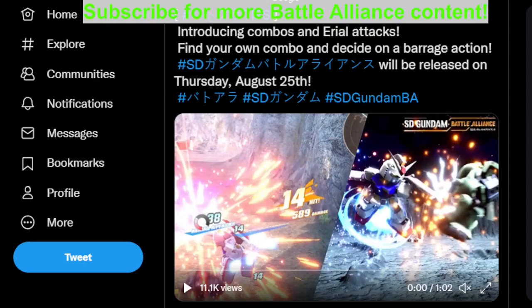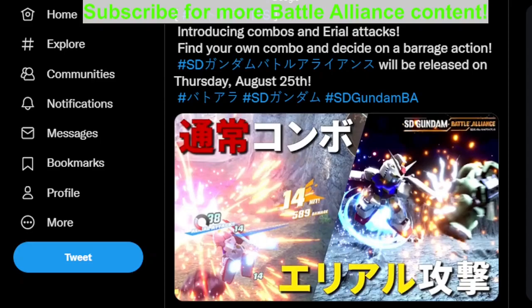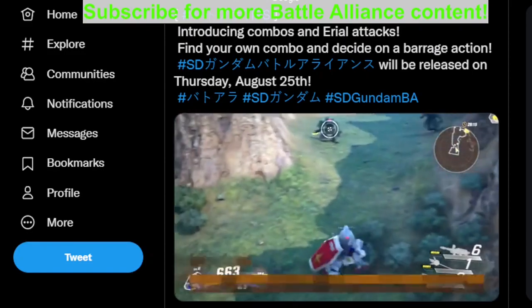All right, hello, welcome. This is going to be another SC Gun Battle Alliance video, featuring combos and aerial attacks. It's a tip studio showcasing how to find your own combo and decide on the barrage action, basically telling the player how to do their own combo.